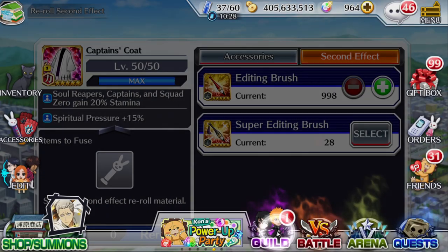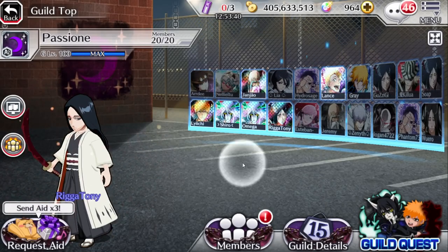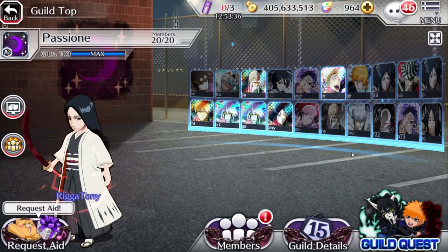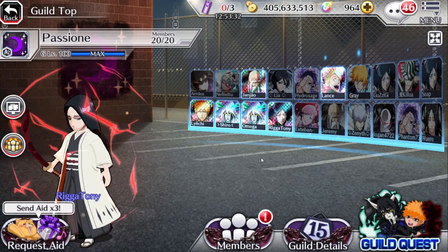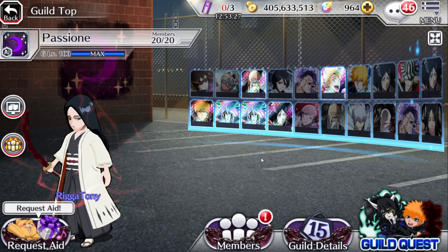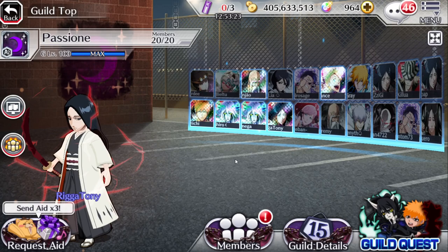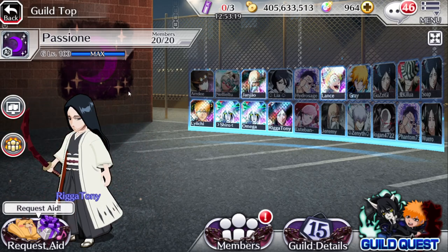Another source is Guild Quest — you can get editing brushes either from the weekly reset or from the random reward at the end of each Guild Quest run. This could change in the future since they said they're revamping it. Hopefully they add orbs, tickets, large scrolls, or essence scrolls — that would be a really nice change.